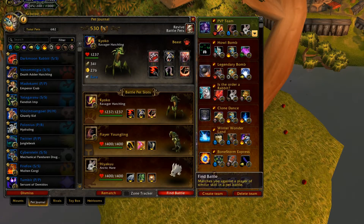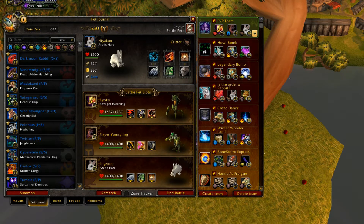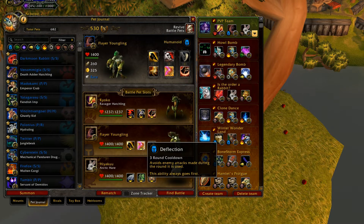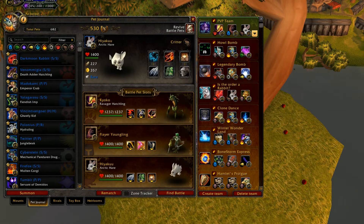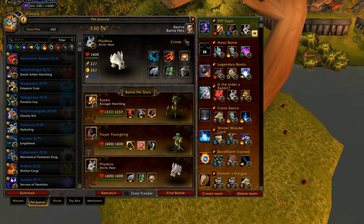For this team I just have three pets that all have moves which do extra damage if they go first when they attack. The ravager hatchling hits really hard, the flare youngling is pretty good at interrupting your opponent with kick and then dodging moves with deflection — it's actually pretty nice. Then I've got my rabbit here just to dodge moves and go first with flurry to try to take out undead.